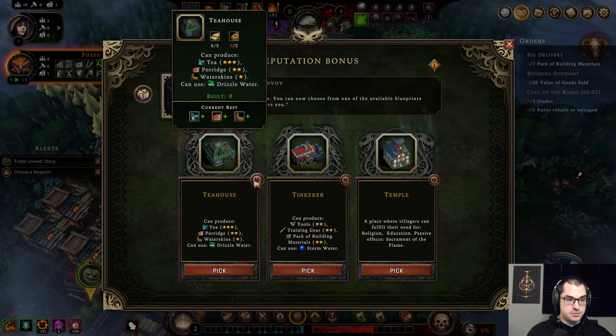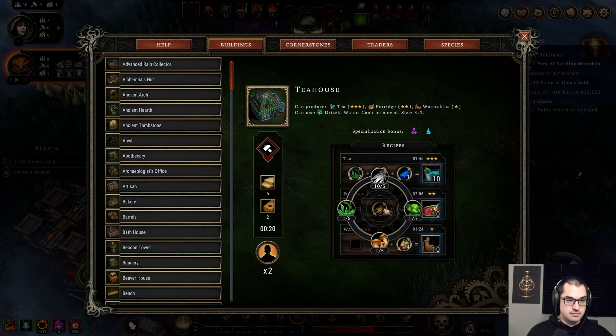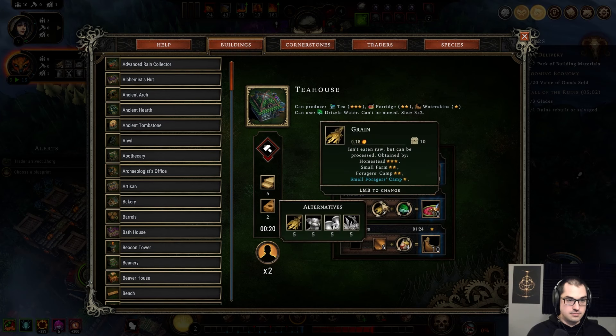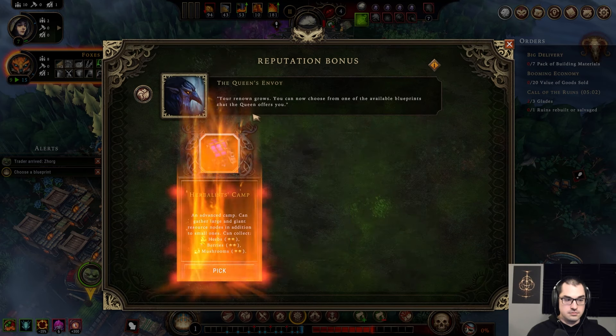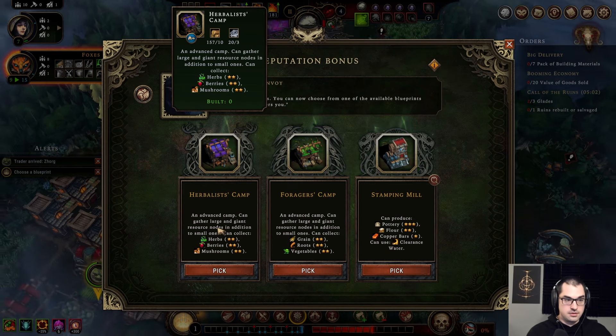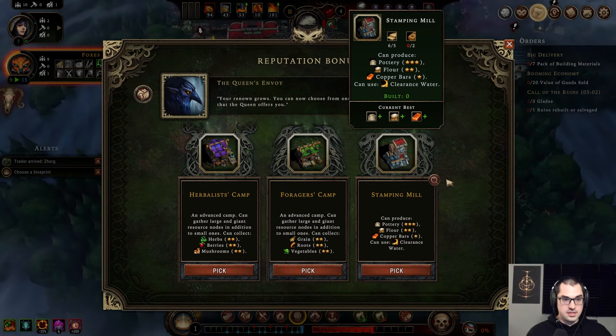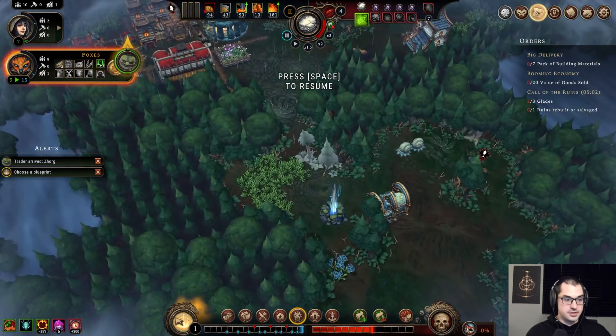Teos being able to make porridge is pretty valuable. There we go — large mushroom nodes. Herbalist camp. A stamping mill for pottery and flour is pretty tempting, but I want to be able to get these large mushroom nodes.